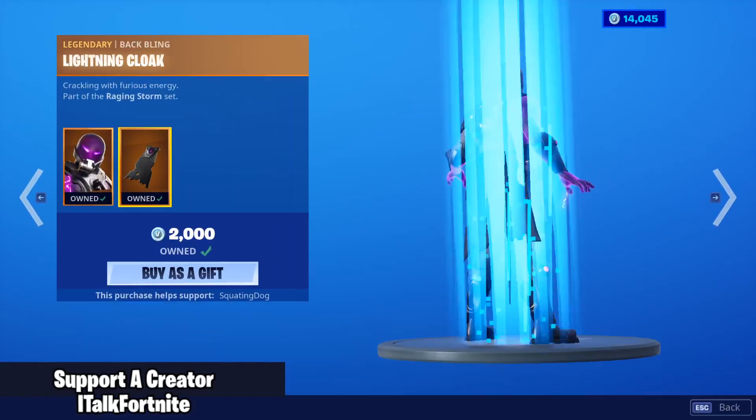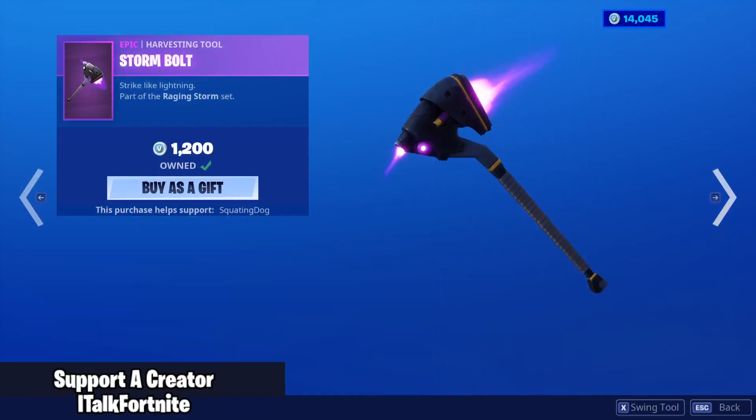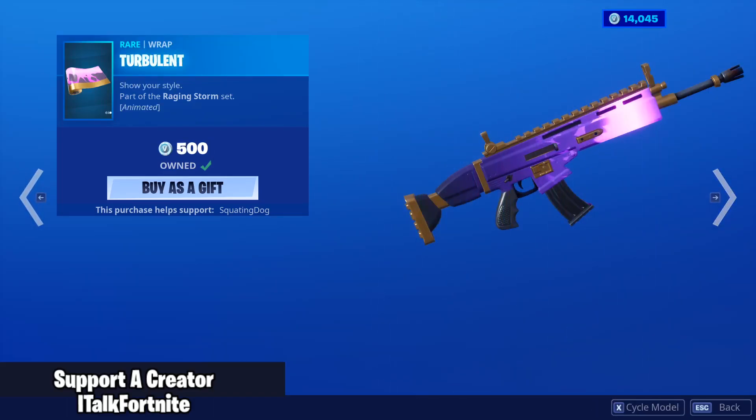The Tempest skin is back with the back bling Lightning Cloak. Bolt is back — Storm Bolt — and the Storm Eye Glider. Not a bad set. And the Turbulent Wrap.